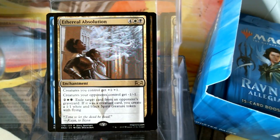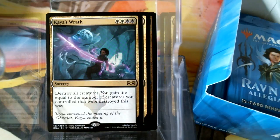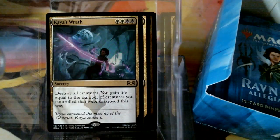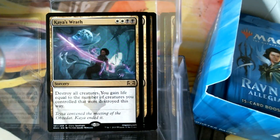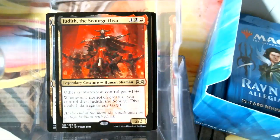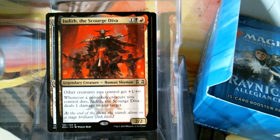It's got Teysa and Kaya — oh, this is like the Orzhov box here! Love the Kaya's Wrath. I knew as soon as I heard that Kaya was in the set, I was like, she's killing the Ghost Council because she's one of the only people that can — she's a ghost slayer. This is actually a four-mana wrath that I really, really like. Hey look, it's Judith! The art is phenomenal, I love it — it is going to pop big time in foil. I didn't see a pre-release version of this.